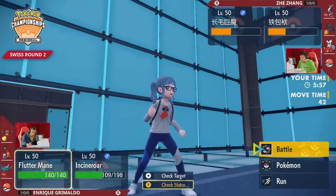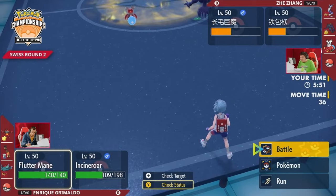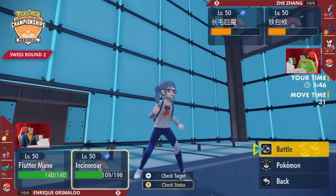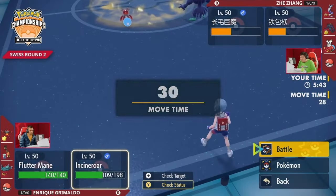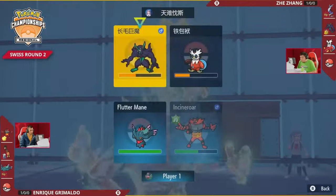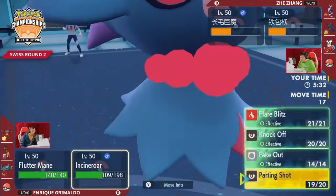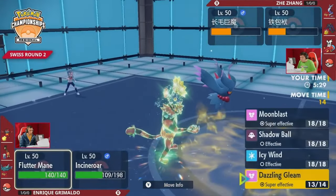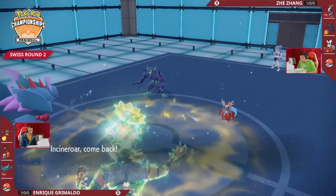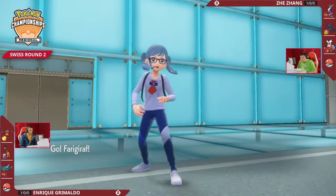Iron Bundle tries to lock Farigiraf into Protect using Encore but doesn't land it. Incineroar manages to pivot back in and a pretty solid Dazzling Gleam lands — even with Light Screen going up — because Grimmsnarl is weak to fairy and Iron Bundle is naturally weak to special attacks. A ton of damage comes back from that turn for Enrique. The Light Screen was going to go up at some point, and you'd rather have that than the Reflect which would mitigate damage from Chien-Pao. Iron Bundle is now stuck at minus one Special Attack, unable to escape.